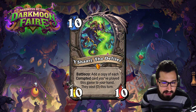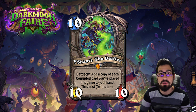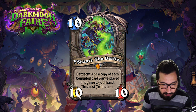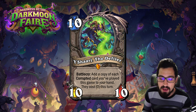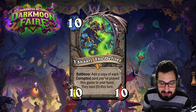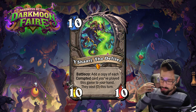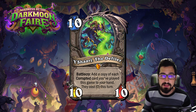Looking at Yogg-Saron — the 10 mana 10/10, same stats as before — battlecry: add a copy of each corrupted card you've played this game to your hand; they cost zero this turn. We haven't covered the corrupt mechanic yet but this is an extremely high-value card. Zero mana corrupted cards are very, very good, so this is a huge tempo and value swing because you can play them all immediately.